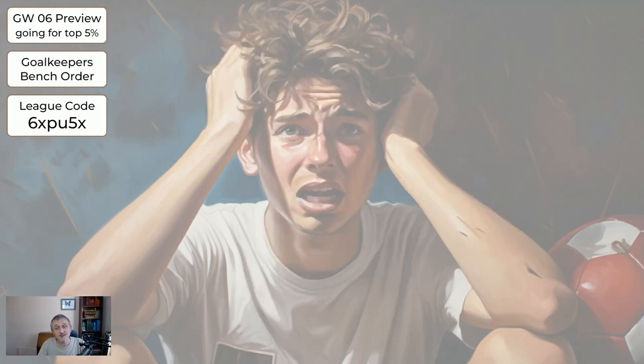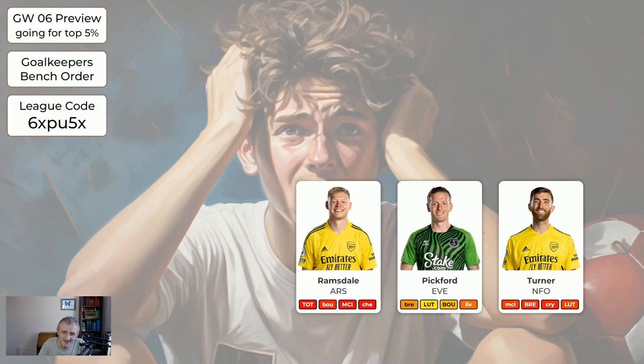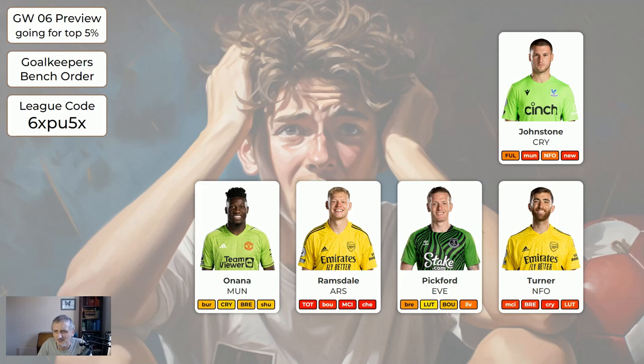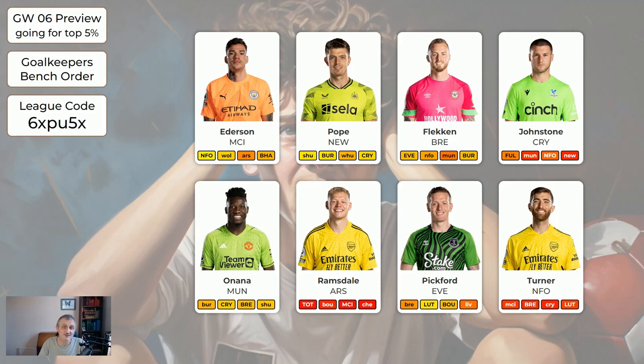Regarding the goalkeeper bench order — the first goalkeeper you see that you've got goes on your bench, meaning the other one you play. So if you've got Turner, who's away to Man City, put him on your bench. If you don't have Turner but you have Pickford, Pickford goes on your bench. I've got Turner and Pickford, so Turner's on my bench and I'll be playing Pickford. The next to bench would be Ramsdale — it's the North London derby and Tottenham are probably going to score. Onana away to Burnley has more chance than Ramsdale at home to Tottenham, and we don't even know if Ramsdale is going to play. Flecken at home to Everton and Johnson at home to Fulham have good chances of clean sheets. Pope away to Sheffield United has quite a good chance of a clean sheet. Man City at home to Forest — good chance of a clean sheet.